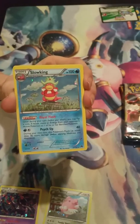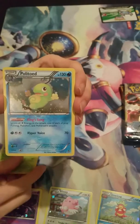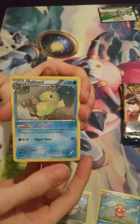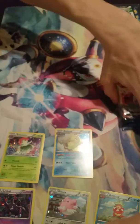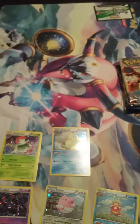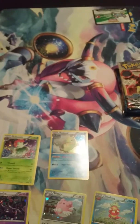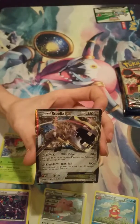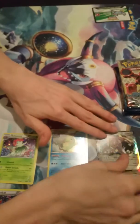Here are the turbo cards: we have a Crobat, Blissey, Slowking, Bellossom, and a Politoed. These are all second gen — I really, really like these Evolutions, really liked them when they first came out. We also have a Steelix EX to go with these as well, so that's very nice. We'll go ahead and get right into the packs.